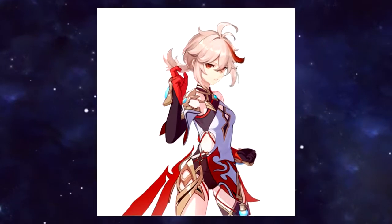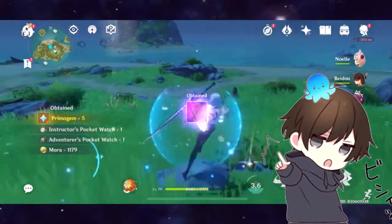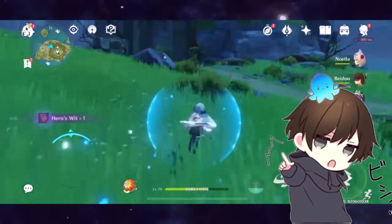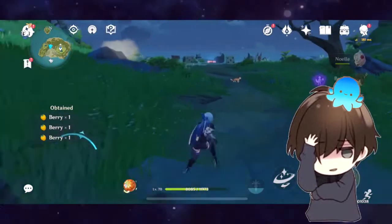If you really want Kazuha, don't let me stop you — pull what you want. If you simp for Kazuha, go ahead. But this is a trap banner, I'm telling you. It will lure you to spend all your primogems to get Bennett, Kazuha, Rosaria, or Razor, because they are very solid units.